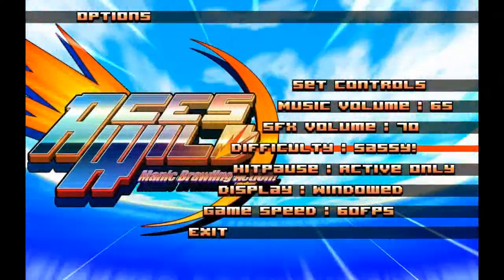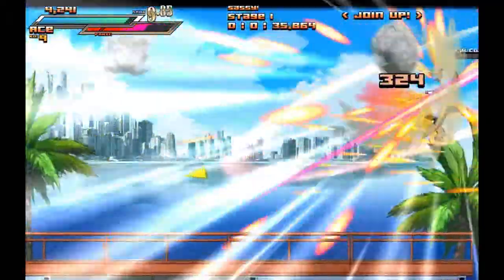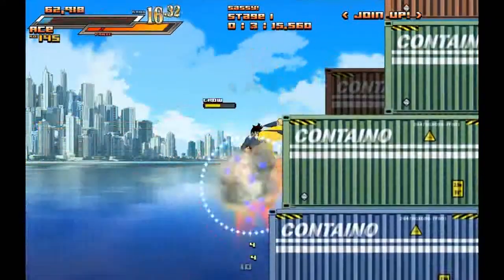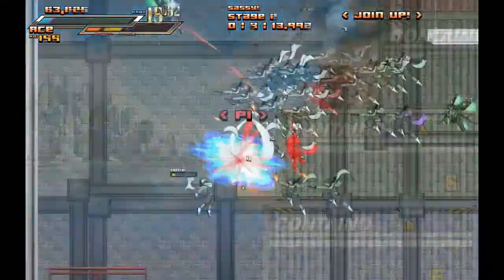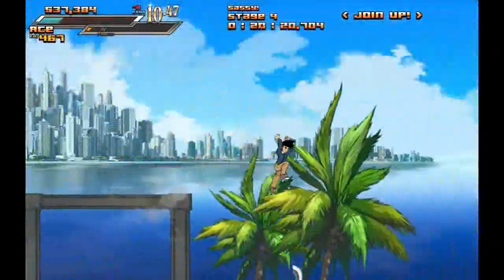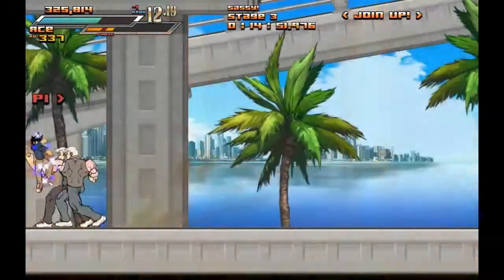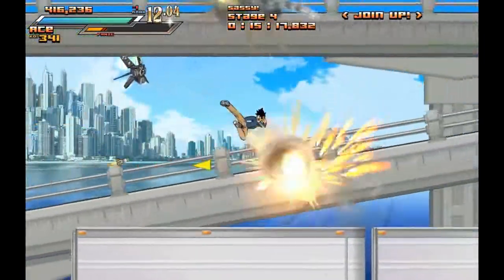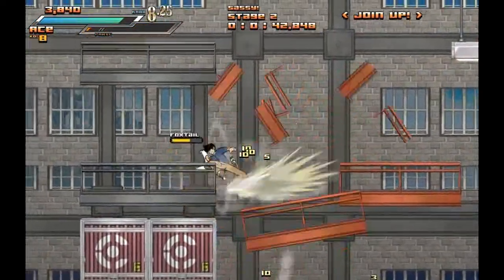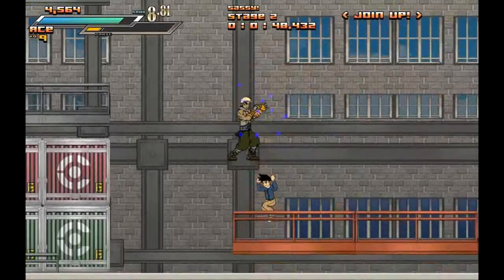Here are the controls. One button is Rapid — Rapid does your light attacks. One button is Crash — Crash does your heavy charge attacks. One button is Jump. One button is Panic, which is a heal function that can only work under certain conditions. One button is Dash, which lets you dash. And another is Dodge, which lets you dodge pretty much any incoming attack. And if you dodge and hit the attack button, you will counterattack. That's about it for controls.